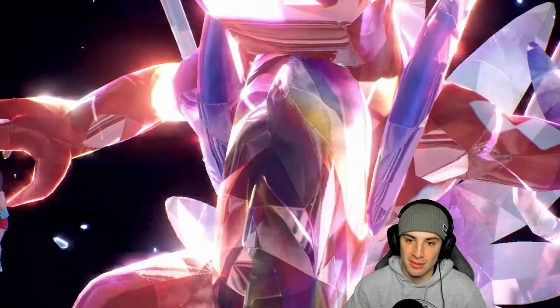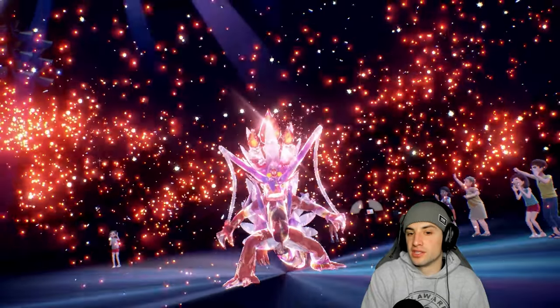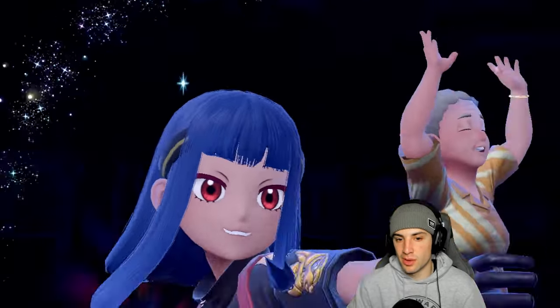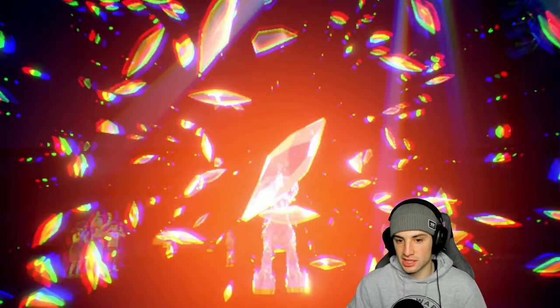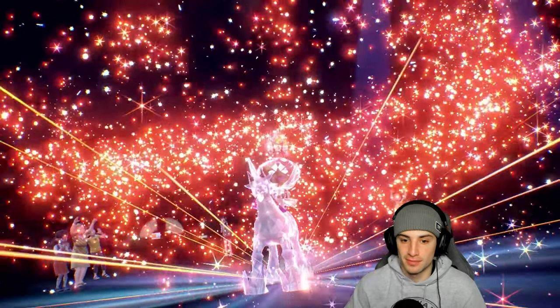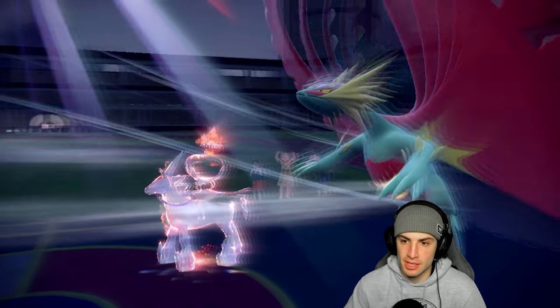Big time Tera coming out — Fire. I like the Fire defensive Tera on Koraidon because it works well offensively too since it can learn Flare Blitz in the sun. They Terastallize too — probably Calyrex to Fire. It's Calyrex into straight Fire — this is actually perfect. But I think they get off Trick Room now... actually, it might be Tailwind instead, not Trick Room.